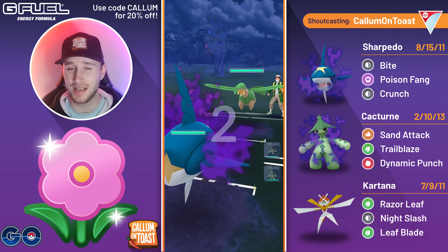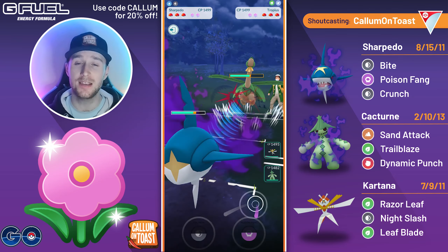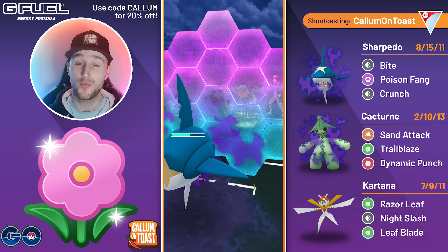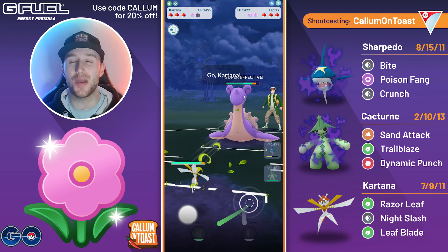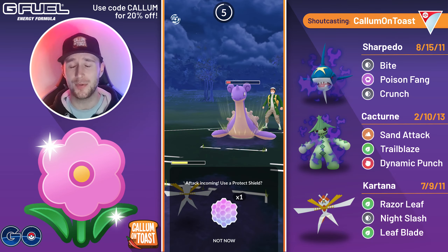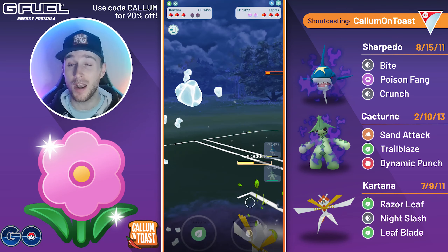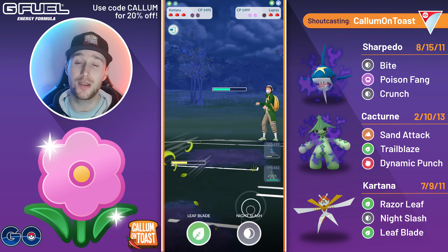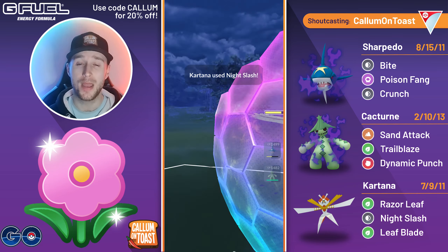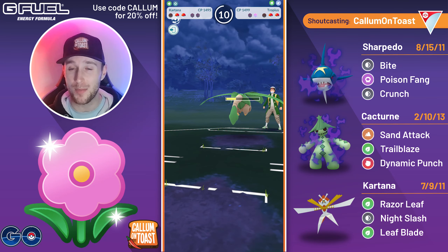Into the next game we see a Tropius in the lead, which is absolutely awful for me. They're running Air Slash, and these Bites are chunking quite a bit — we're pacing about the same in fast move pressure, so I shield up the Leaf Blade. The opponent swaps into a Lapras, and unfortunately it's still not looking good. They make it to an Ice Beam before I get the full Razor Leaf farm down, so I shield that up. Now I'm down both shields and the opponent comes back in with Tropius. These Razor Leafs are double-resisted — I'm adding basically no fast move pressure.